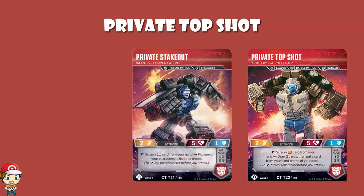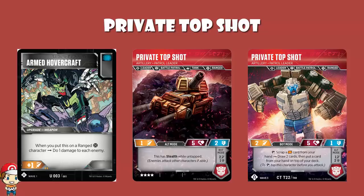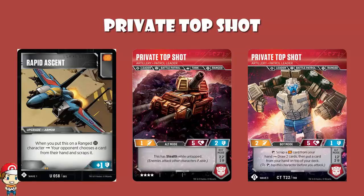We've got another 4-cost character with Top Shot, and there are two things I really like. It's a ranged character, which is fine - I've made no secret of my love for armed hovercraft. You can use it to power marksmanship, and if you want to discard some cards from your opponent's hand you can use this with Rapid Ascent for instance. There's cool stuff going on here.